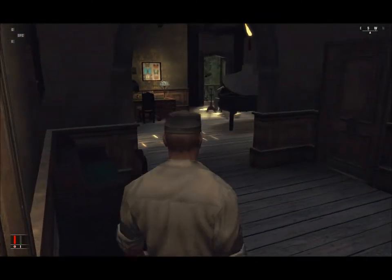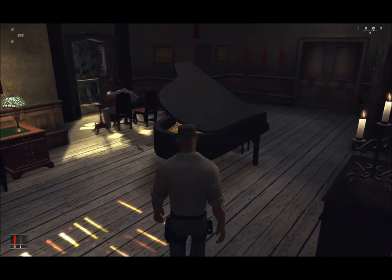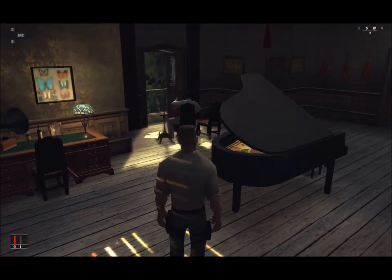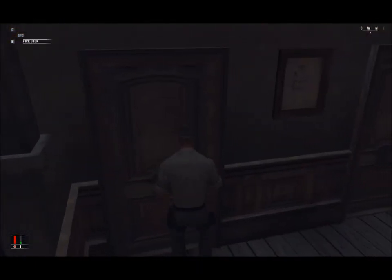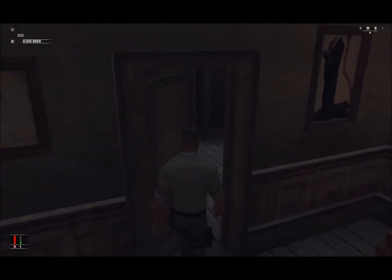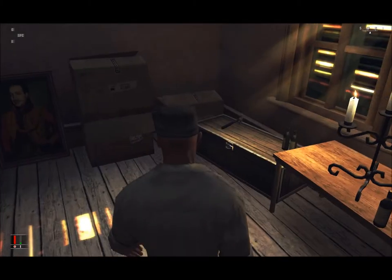Climb on in through the window and there's the first target. He's going to play — he eventually gets up and moves to the balcony. The best way to kill him for silent assassin is to push him over the rail to make it look like an accident. We'll wait for him to finish and just unlock this.